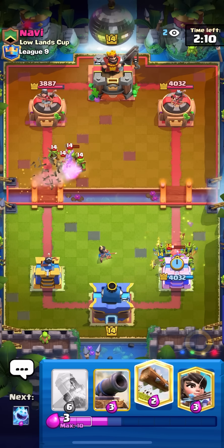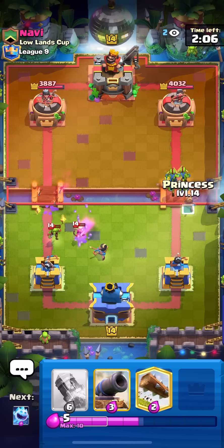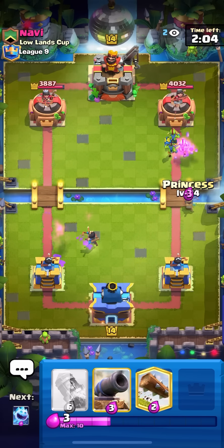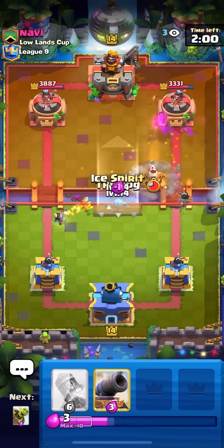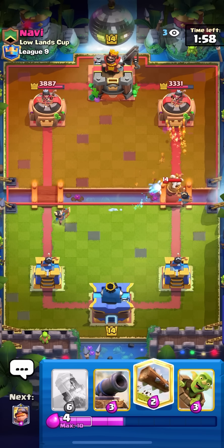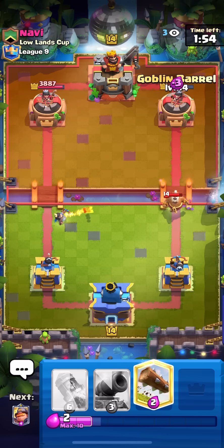Going for my goblins to defend the fisherman and I'm in a pretty good spot right now — he doesn't really have great elixir. Just gonna go for my princess at the bridge on the right and then going for my ice spirit here in the middle, getting my log ready.